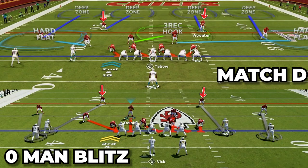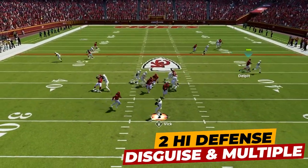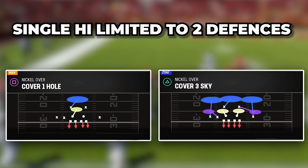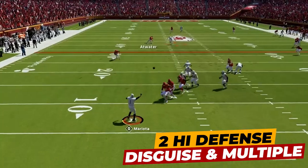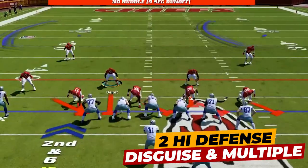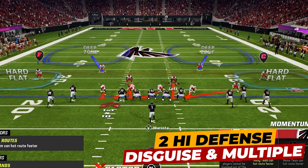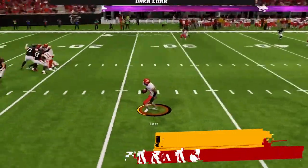Next is playing two-high defenses that all look identical pre-snap. The power of playing two high is it opens up your arsenal of coverages — whereas playing single high really limits you to Cover One or Cover Three defenses. Playing two high also allows us to disguise our coverage, giving the offense no idea what coverage we are in or if we are bringing heat or dropping out. This is going to lead to a ton of sacks when they think we are playing coverage and send everybody out on routes, and it will lead to QB confusion where he misreads the coverage, tricking him into throwing routes that aren't open.